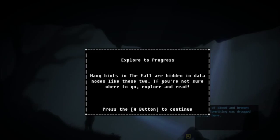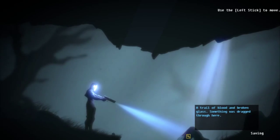Missions in The Fall are hidden in data nodes — if you're not sure where to go, explore and read. So it's got kind of an adventure game-y sort of feel. Good old point and click. Oh, and I can move!